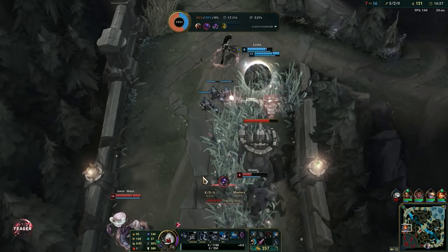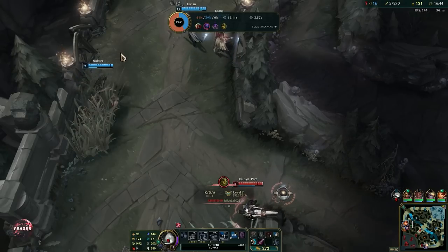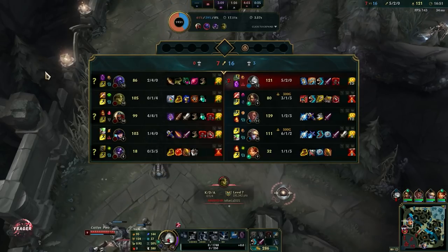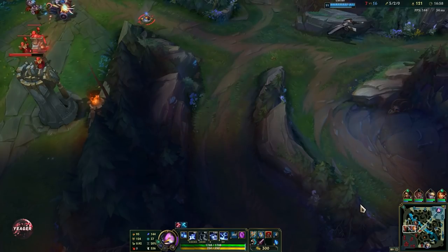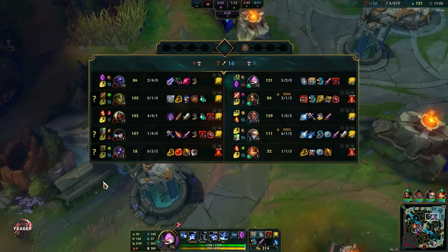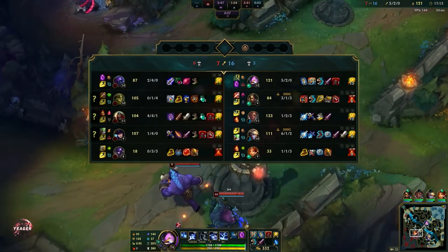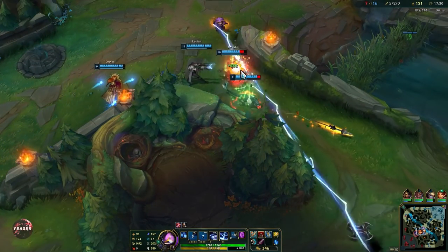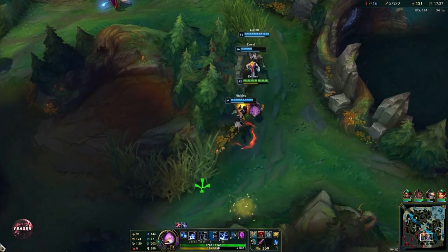Now we can go ahead and build the second core item, which is Zhonya's Hourglass. The reason you want this item is because Kennen with his ultimate wants to be in the middle of the fights — you want to be able to hit everyone with that ultimate. Since you are in the middle of the fights, people can target you, so Zhonya's works as an extra safety net. You can dive in, pop your ultimate, and then pop Zhonya's so nobody can target or damage you. That buys yourself some time so your teammates can catch up and then your ultimate can pretty much finish off everyone.